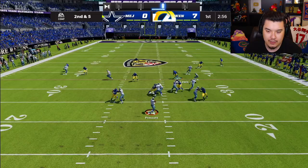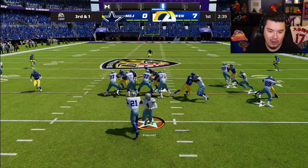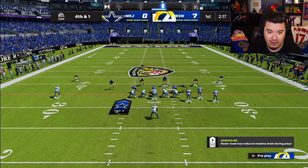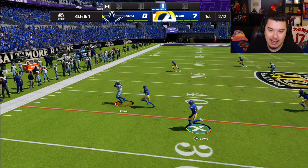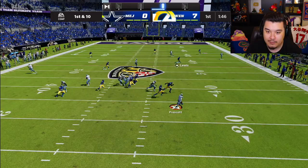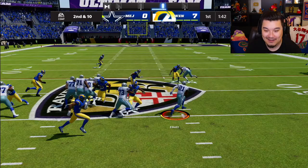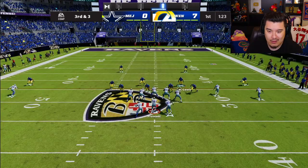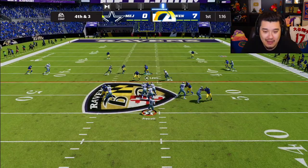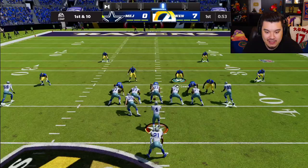I'm interested to see how much Dak gets upgraded from the Thanksgiving game — might have to do a video on that. Let me know if you guys want to see that. Fourth and one — I think he's gonna throw, so I'm sending a little pressure. He's got space on the scramble. Good tackle. He's kind of just slowly moving downfield — I just don't get picks when I click on people anymore.